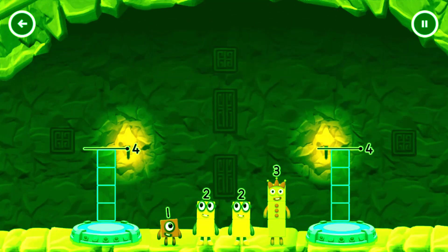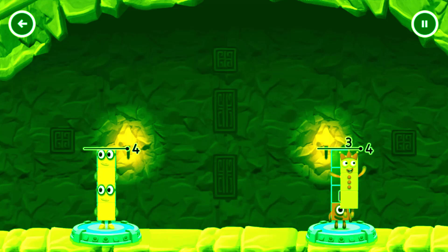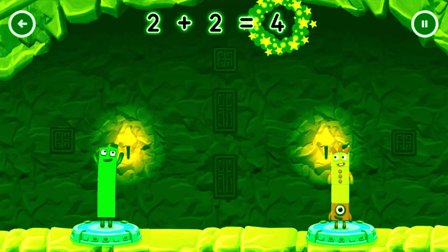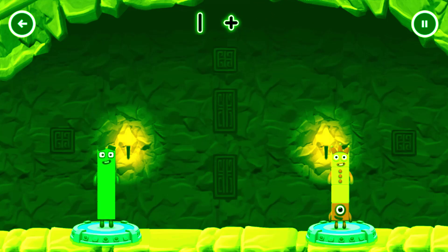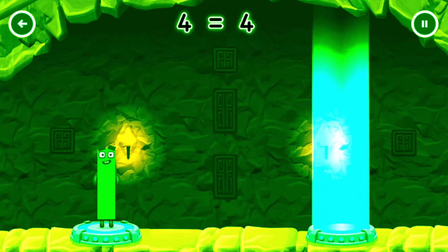Share the number blocks evenly to make 2 groups of 4. 2, 2, 2, 1, 3 — you got it! 2 plus 2 equals 4! 1 plus 3 equals 4! 4 equals 4!